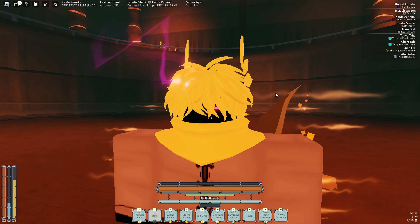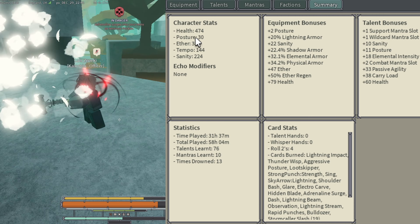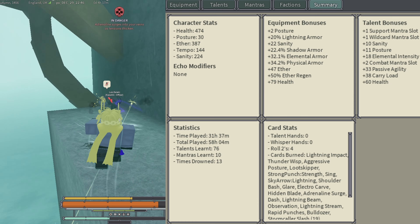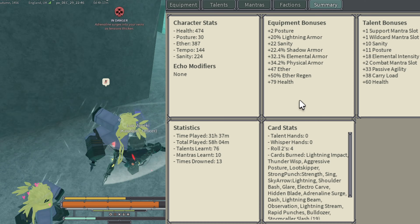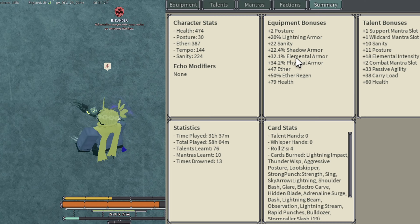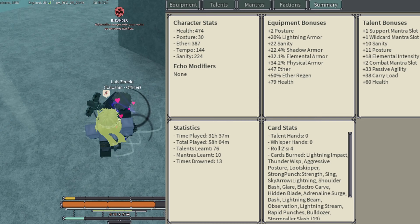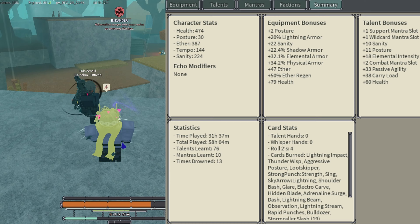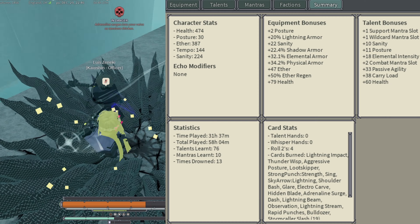Going straight into the summary: the build is decent, it can definitely push 500 HP and way past that, and you can definitely push more posture with how the stats work — that's if you're really focused on min-maxing. You can also push 40 physical, it's just the gear that's lacking. Most things with this build still need to be finished, but the concept works — it's one of those builds that without even min-maxing it still performs really well and is very fun to play.